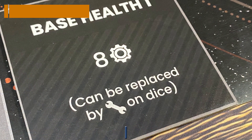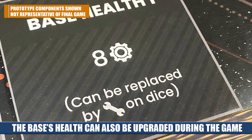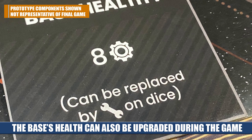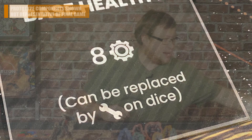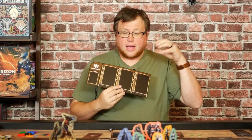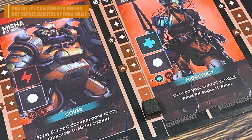Each damage card makes things a little harder, but you can repair the base and repair the buildings. As a player, you take on the role of one of the factions trying to defend the base. Each faction gets a unique player board with unique decks of cards and unique leaders. Every player has four possible crew members to choose from, and based on the player count you use a different amount.